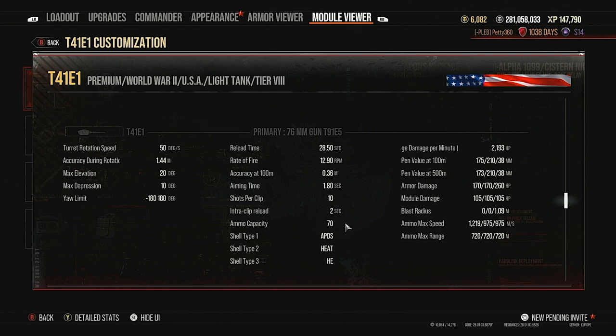This 10-shot autoloader for 170 damage gives you 1700 clip potential, which is nuts. You get 70 rounds — that's seven clips of ammo. I take 50 APCR and 20 HEAT in case I need it. You also get APDS, HEAT, and HE, though you'll never take HE due to the ammo capacity. You've got nearly 2.2k DPM.